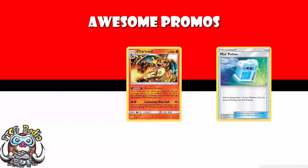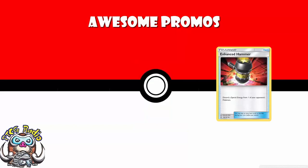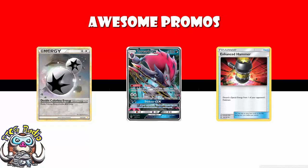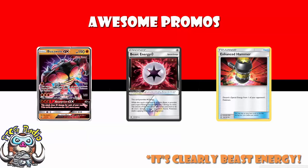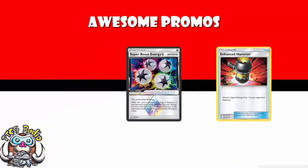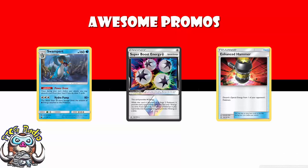Then we've got Enhanced Hammer, which just discards a special energy attached to a Pokémon. With Zoroark ruling the format for so long with double colorless energy, and Prism Star energies like Beast Energy — great in decks like Blacephalon — and things like Super Boost Energy being played in stage 2 decks using stuff like Swampert, we're starting to look at a really powerful card. There's a 1 or 2 of it in a whole bunch of decks and it can really make the difference between a win and a loss.